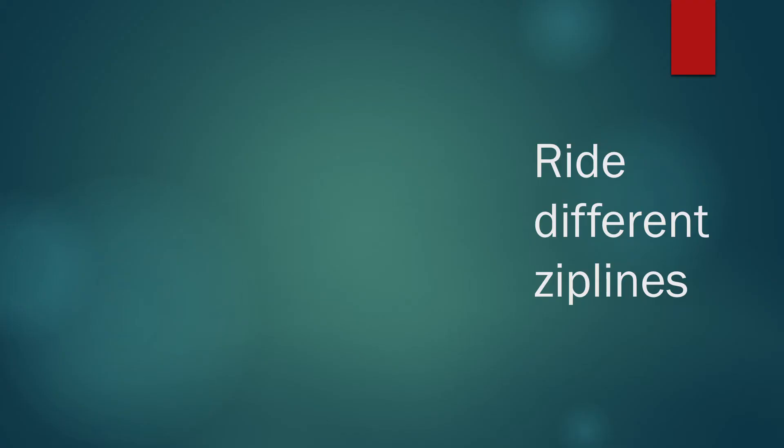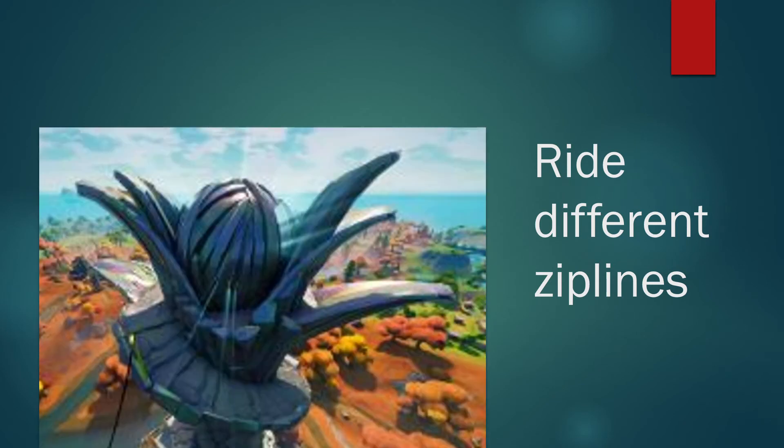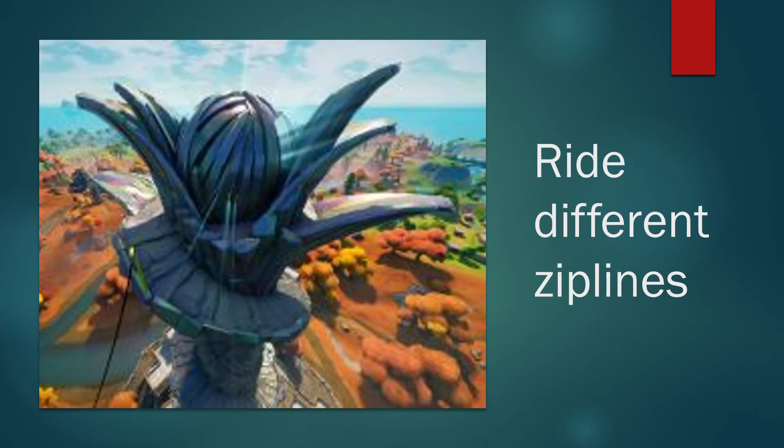Challenge number three is ride different zip lines. You can find a lot of zip lines at the Spire — sorry for the blurred picture, but that's the best I could find. I think it's going to be at the Spire; it's probably going to be like four or five, I don't know exactly.